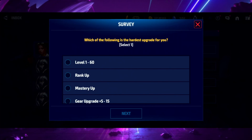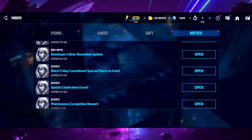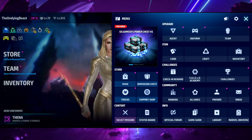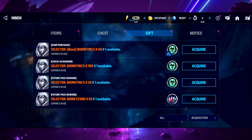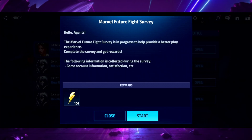I'm happy that they implemented the survey as quickly as they did, however I don't think this is the best place to put it because it can be easily missed. I think they should have put it on the front page, make it a pop-up so as soon as you come in it's something you have to choose to ignore. There are a lot of people who log in, get the daily login stuff, come to their gift box, click collect all, and then they leave.